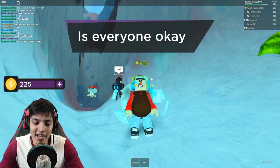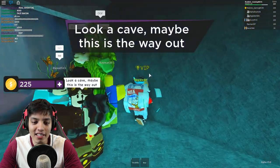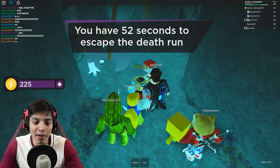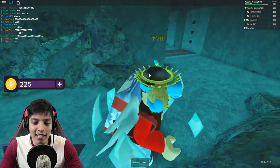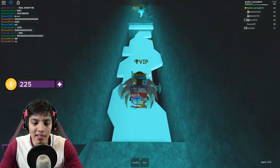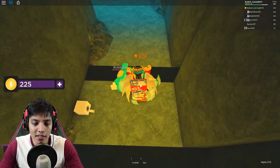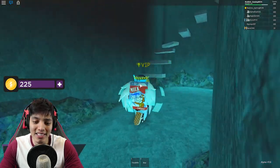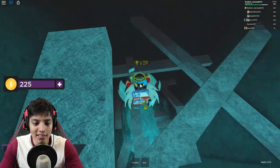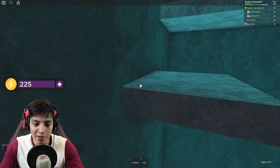Oh my god, everybody fell down here! Were we supposed to fall? The avalanche pushed us into the ravine - we're trapped. There's a cave, maybe this is the way out. We have to escape the ravine - be careful, no pushing! That was close. There's fire right here - somebody just got burned. Now we go up the staircase, please let this be it.